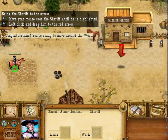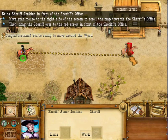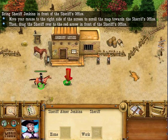We have to move up to meet the deputies. Deputies are one of three military units in the game. There's the sheriff, the deputy, and the gunslingers. We'll talk more about those as we go.